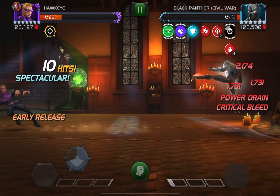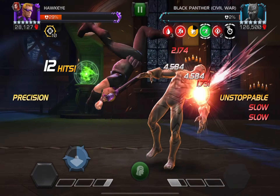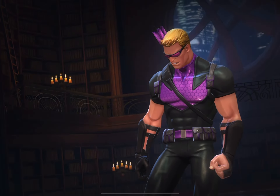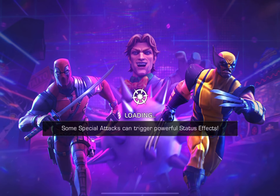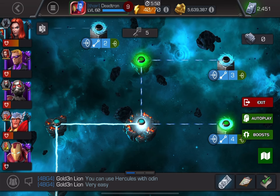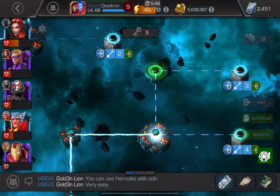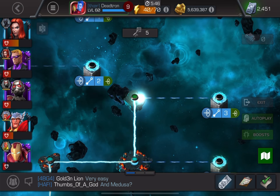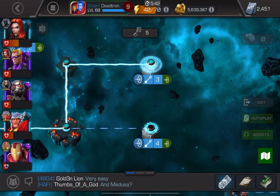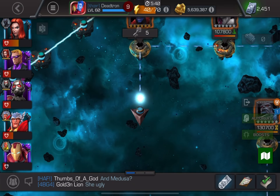Now we're on to Black Panther. All you gotta do is get one heavy attack off with Hawkeye — then you've slowed him, and all you've got to worry about is the unblockable passive. After you manage that, Hawkeye does a lot of damage. He really has a lot of damage here.